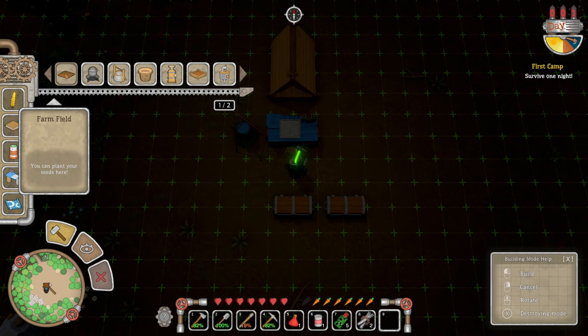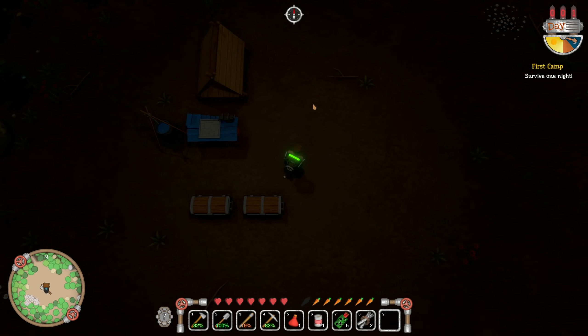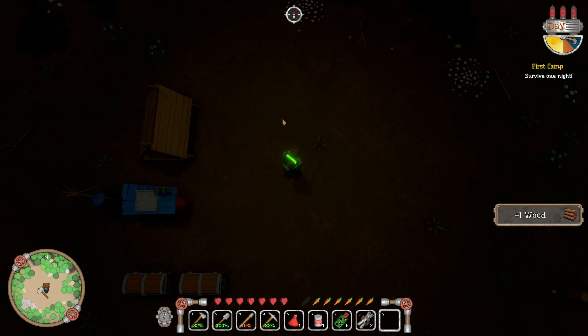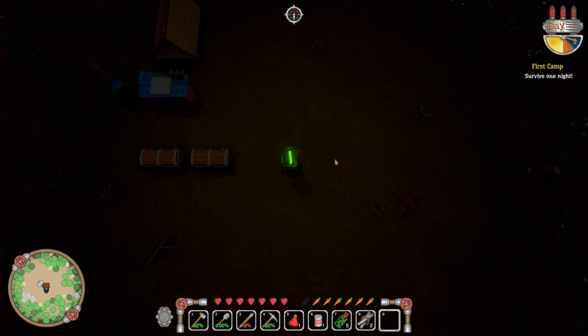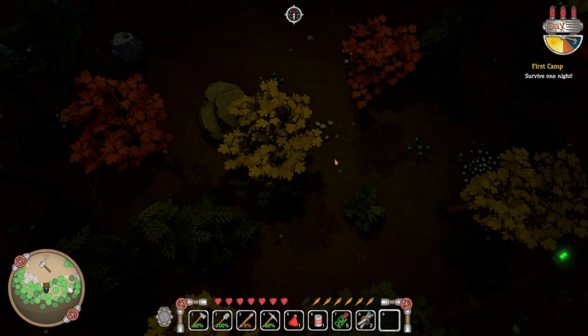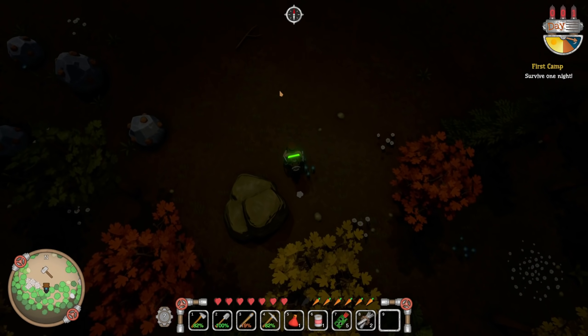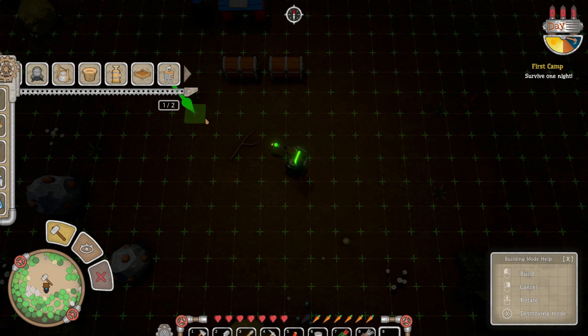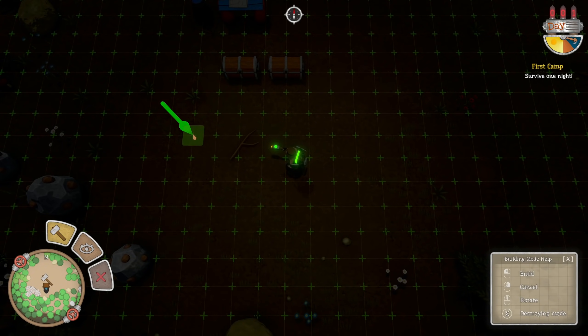What do we need for a farm? You can plant your seeds here. I don't want to be too far away from my main base area because I want to be able to defend everything, but at the same time we need to get some food going. So let's start getting that set up.